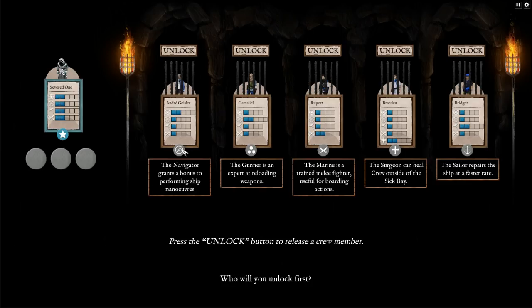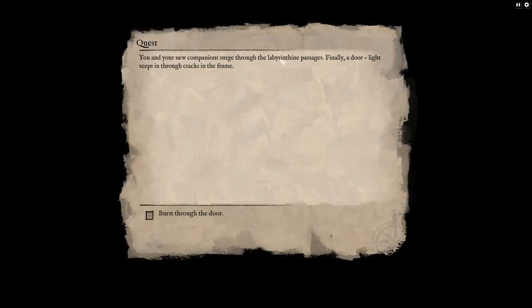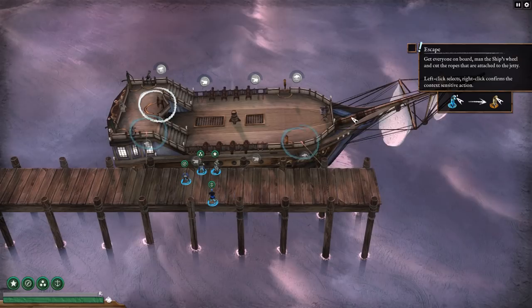Here's us — we have two of every skill. We could unlock a navigator, a gunner, a marine, a surgeon, or a sailor. If I remember from last time, we want the navigator, gunner, and I would say probably the sailor. It's kind of nice to have the surgeon, but I think we're gonna go with the sailor all the same. You and your new companion surge through the labyrinthine passages. Finally a door — light seeps in through cracks in the frame. Burst through the door. You see what you had hoped for: a ship at anchor. Time to steal it and repurpose it — the vanilla PC strategy.